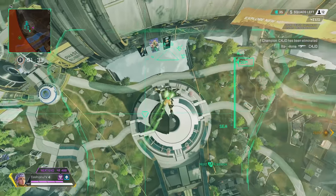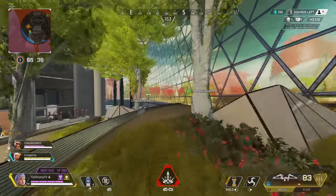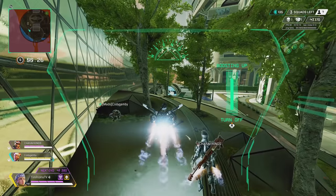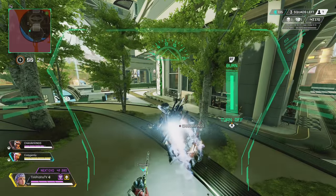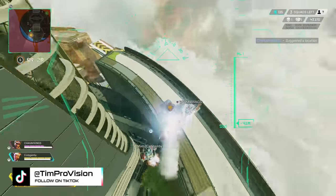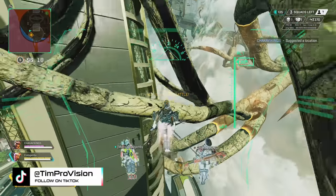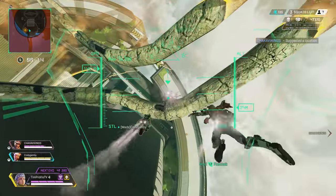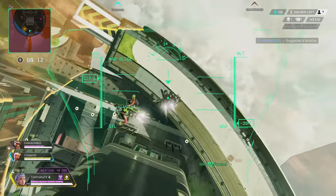Since Valkyrie has a lot of counters when jetpacking — such as being more visible at great heights and just how loud it is — another big thing to be aware of is that some high-end movement types will be a little more limited with Valkyrie. Typical bunny hopping can be tough to do as the jetpack will often want to activate, and wall jumping requires much more precise timing to do effectively.